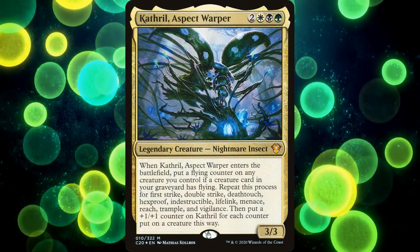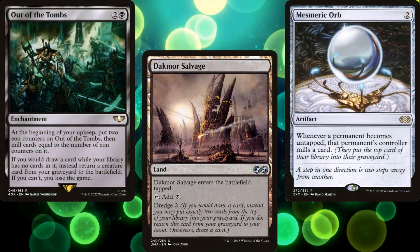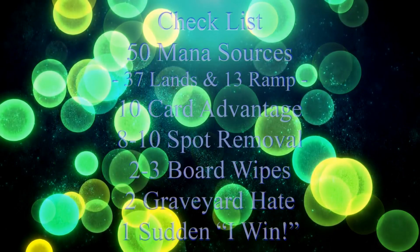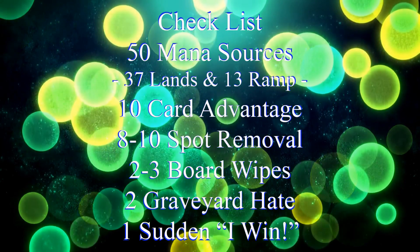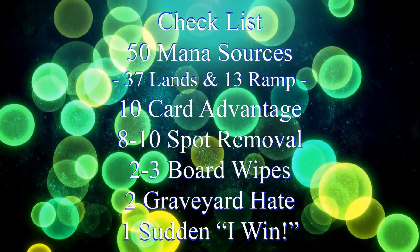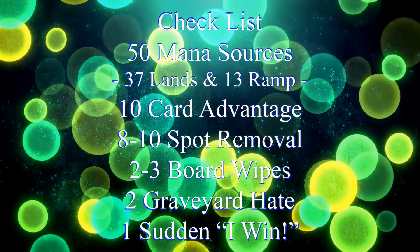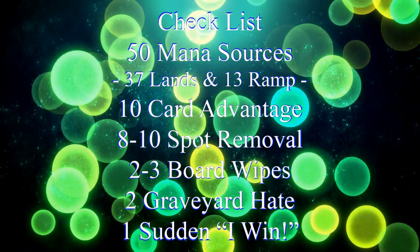So we'll want ways to fill our graveyard and maybe some reanimation effects, but we'll need more than that to build a functional commander deck. For that we turn to our handy dandy checklist: 50 mana sources, usually split between 37 lands and 13 pieces of ramp; 10 pieces of card advantage; 8 to 10 pieces of spot removal; 2 to 3 board wipes; 2 pieces of graveyard hate; and 1 sudden I-win card.